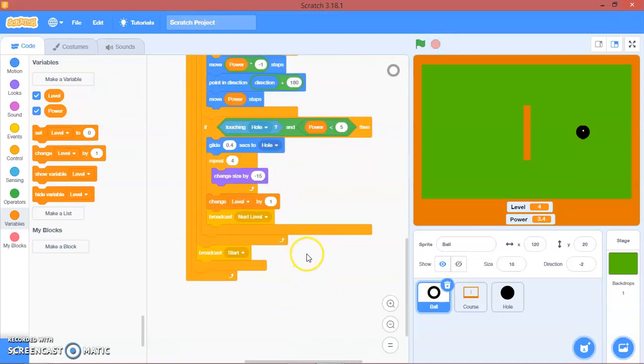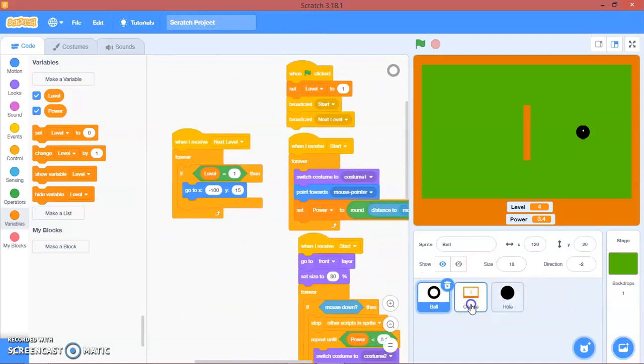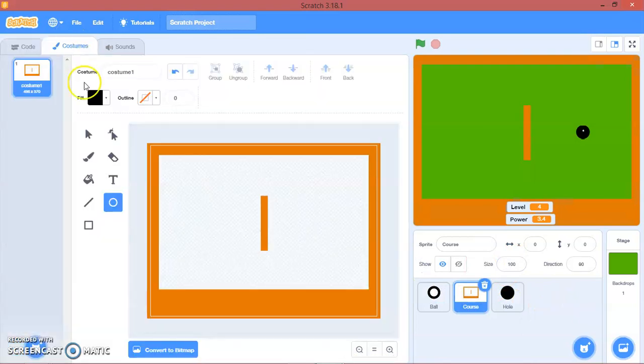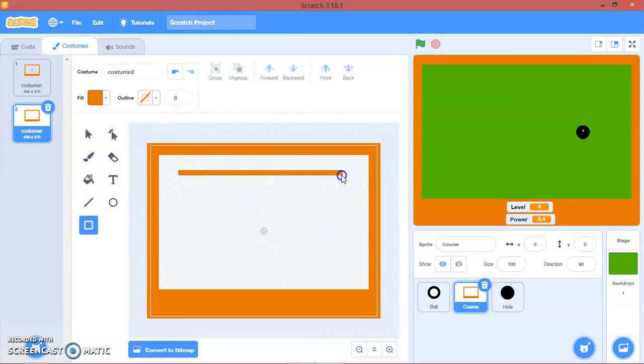Now we will make other levels. Let's go to the course costume, duplicate it, and I'll just make my level like this and make something interesting.